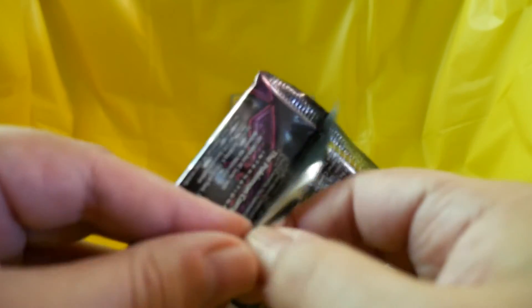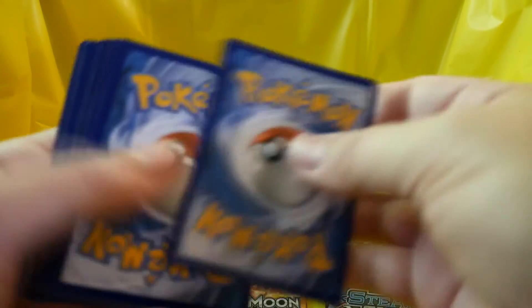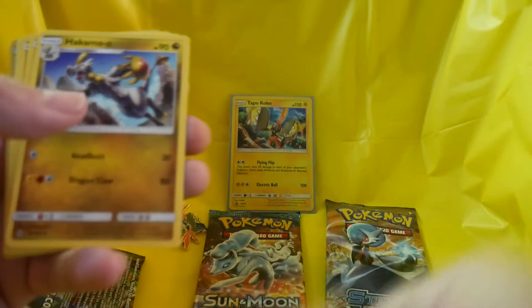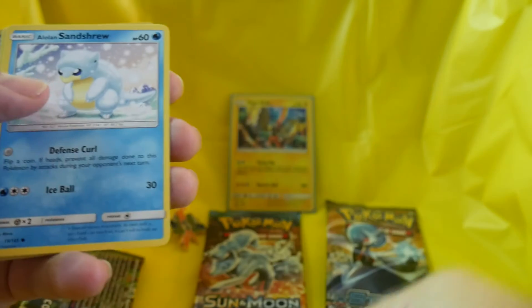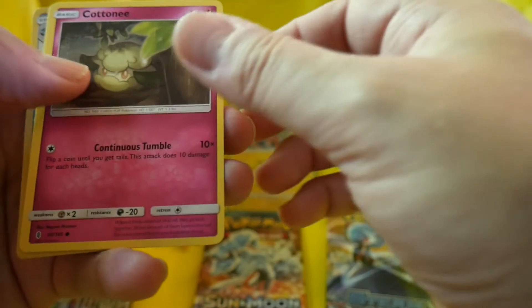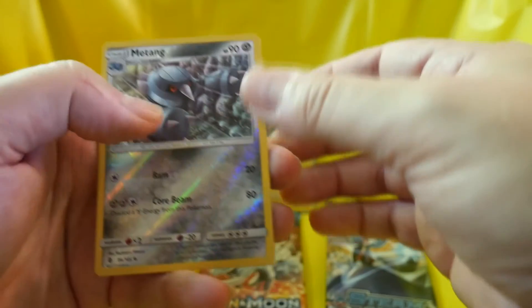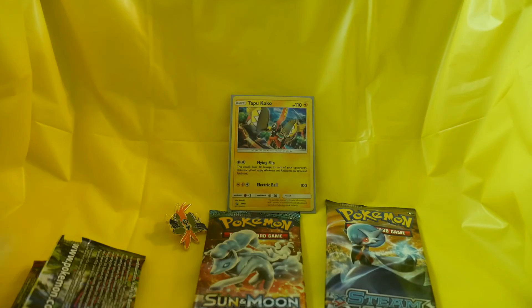Tapu Koko on the cover there. Let's do the card trick and we've got Clefable, Gliscor, another Hakamo-o, another Alolan Geodude, Mudbray, Alolan Sandshrew, Cottonee, Bellsprout, and — as I'm sure you can see because I couldn't hold the card straight — a Matang reverse hollow, Oricorio non-hollow rare, and a Fighting Energy. Alright, some cool cards there.